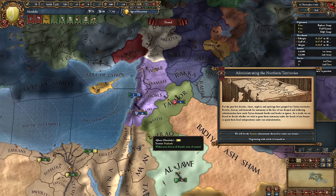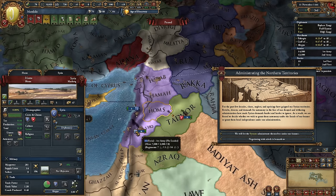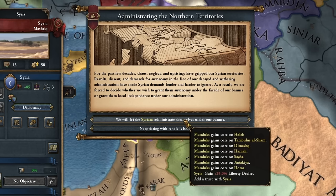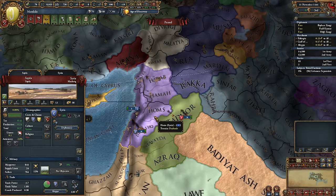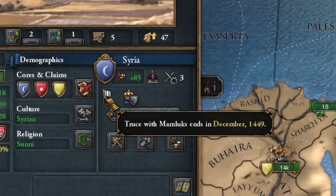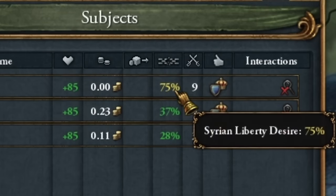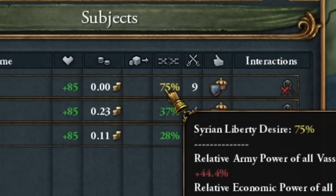At this moment, Mamluks start the campaign with just Syria as a vassal. Unfortunately, we don't have our solid cores here through this event that defines our administration in the northern territories. We can restore these cores, and I'm a fan of it. In five years, we'll integrate Syria into our country - as long as we have a truce with them, no one can support their independence. So we have plenty of time to lower their 75% desire for independence, which is not difficult at all.